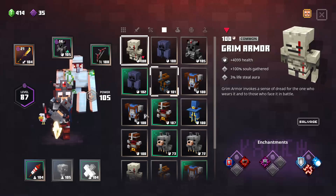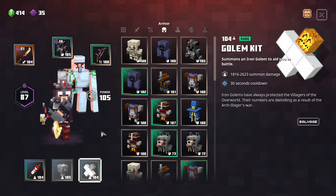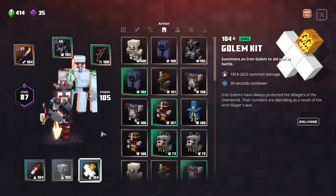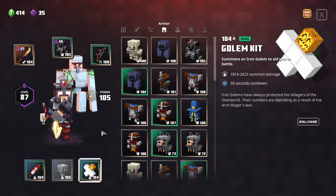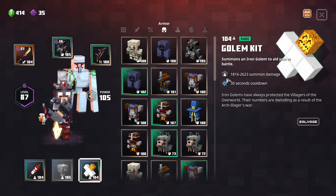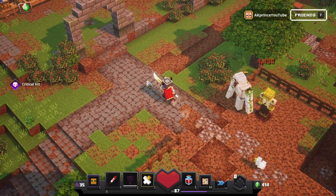As you can see, this is my golem. My golem power is basically level 104, 100 level rarity. This one summons an iron golem to aid you in battle, so basically this is really good stuff. If you're fighting a lot of zombies, this is really good. The damage dealt is 1.8k to 2.6k summon damage, it's actually a lot of damage. And I'm going to show you how to get it.